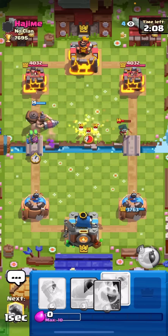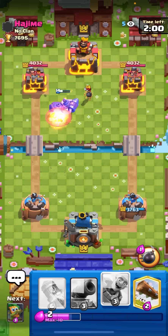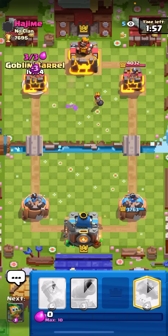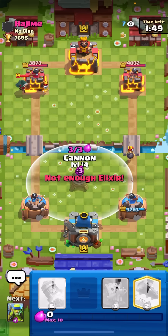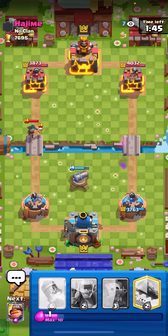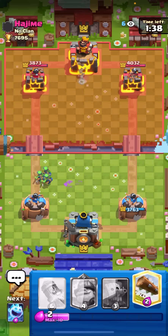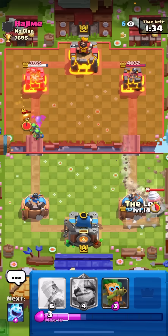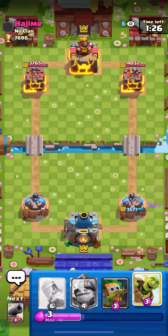Going spirit goblins at the bridge for the skeletons, ice spirit down low for the bandit. Forced out the log again, that's good - my mighty miner forces out the bomber and then I can go goblin barrel on the left since he doesn't have fire spirit or log. Gonna go cannon on the bomber - I want the bomber to get a hit and then go low spear goblins on the bandit. This matchup is really hard because it's just rocket cycle versus rocket cycle except his win condition - goblin drill - is stupidly hard to defend.